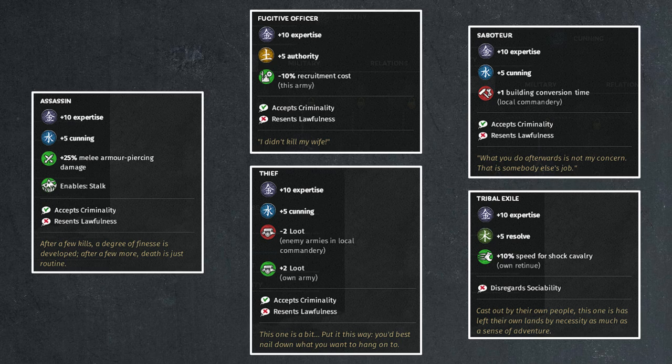Tribal exile's 5 resolve is probably the most useful for combat since you get more health from that. The 5-point authority for morale is probably the weakest one for fugitive officers. But that doesn't mean fugitive officer is not good — you get a 10% recruitment cost discount for the army. That's quite strong because you can stack these; up to three fugitive officers gives the entire army 30% cheaper recruitment, assuming no additional court bonuses. A nice boost for early game or even late game when recruiting expensive units.